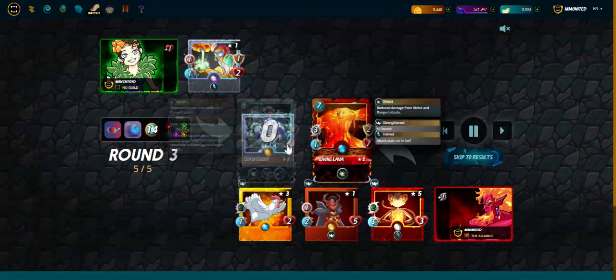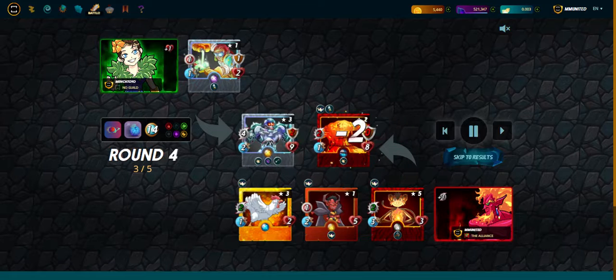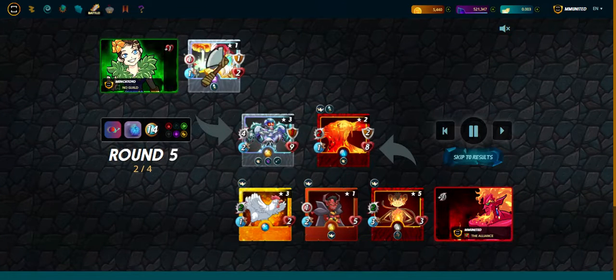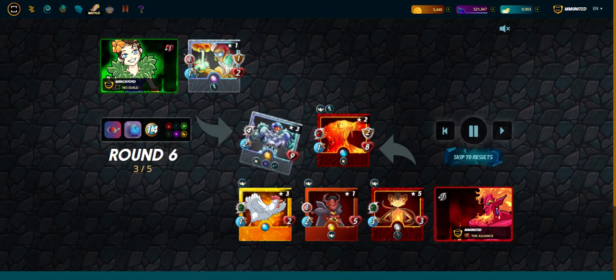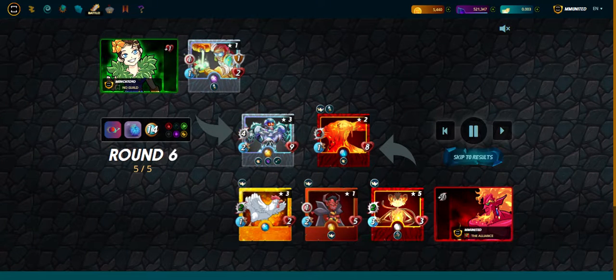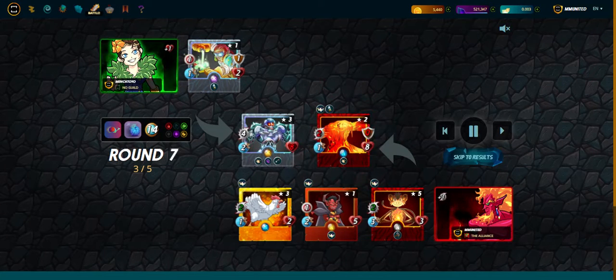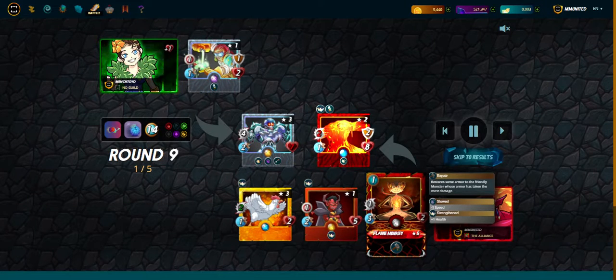Actually this side is better because they will do three — they will do one. So I will lose the battle, but I cannot do any damage. Maybe abroad they are... I don't know if it's reduced. One, two, three, four — maybe it's a draw. They are saying four — it will reduce four. Almost now when I die, but we got the flame monkey to repair the armor. So only four melee — he cannot penetrate the defenses of the Living Lava.